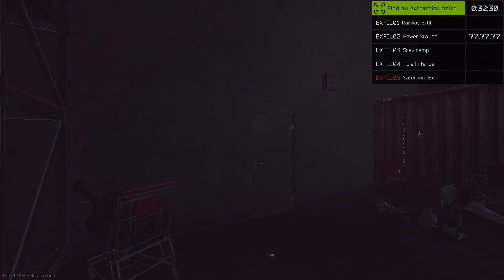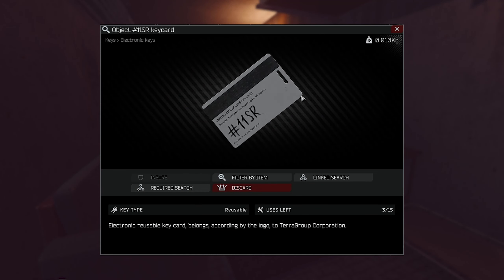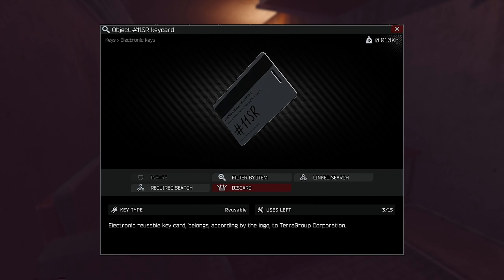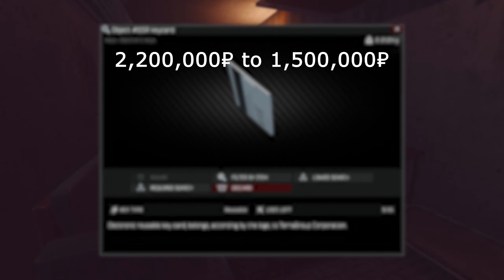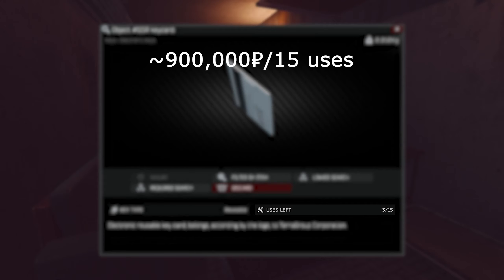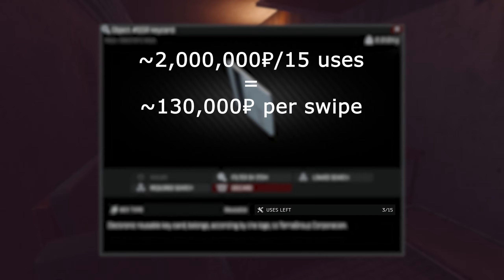Now that we're all on the same page about what Object 11SR is and how to use it, let's get into the numbers. The keycard comes with a hefty price tag, although the price will typically drop as the wipe progresses. Most of the cards I purchased were in the range of 2.2 million to 1.5 million rubles, though it has dropped all the way down to 900,000 rubles as I make this video. The key has 15 uses, meaning each swipe costs a certain amount. At 900,000 rubles, each swipe costs roughly 60,000 rubles, whereas with the card at 2 million rubles, each swipe would cost roughly 130,000 rubles.